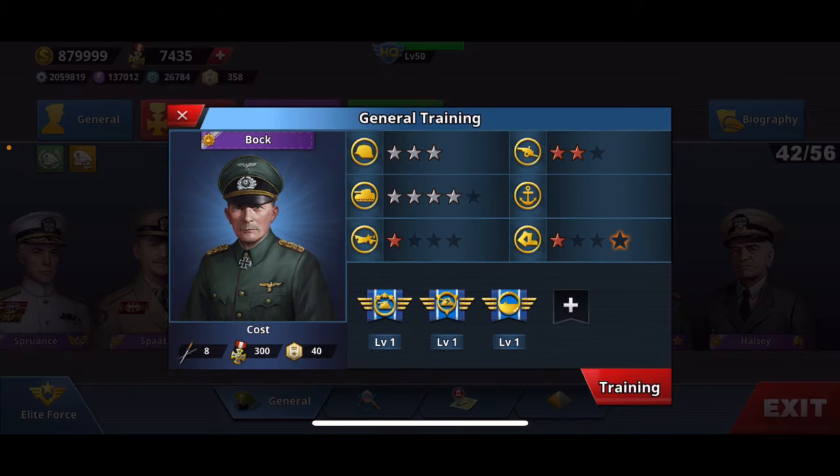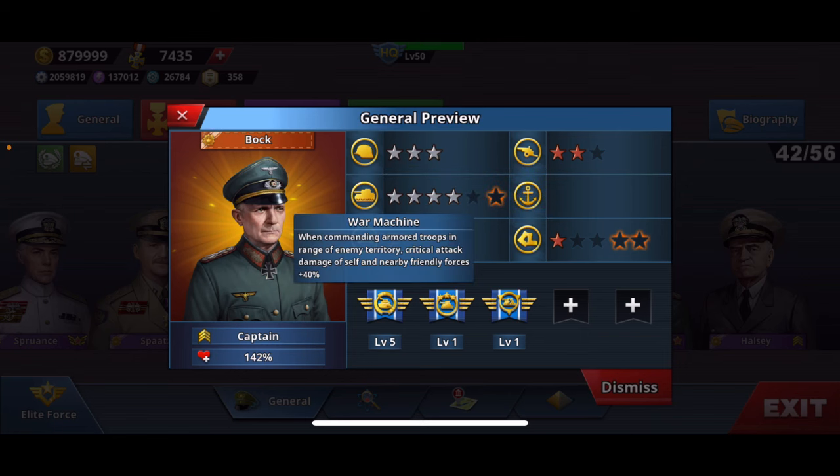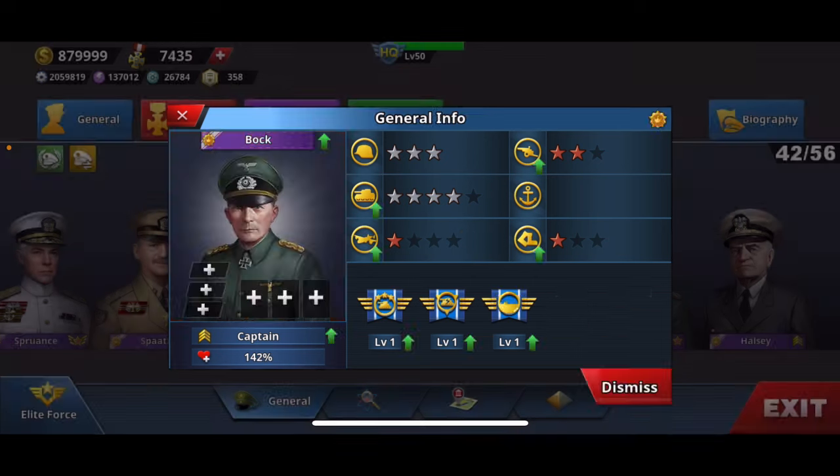So this is Bock — this is the first upgraded version. Not much really, but then this is the fully upgraded one. 6 stars armour is very strong. He's now become the ultimate support general for tanks, with this one which is a very useful skill. So yeah, Bock's pretty solid.